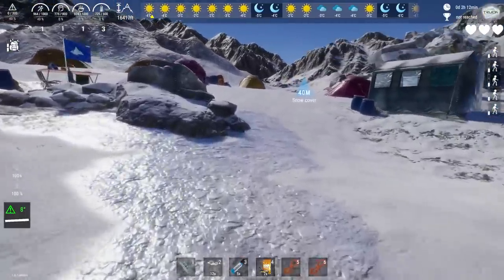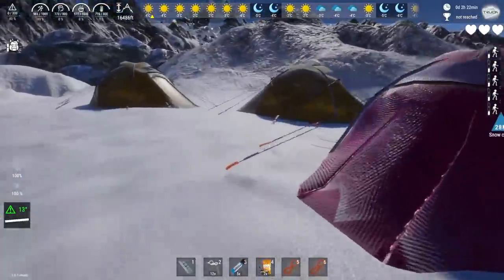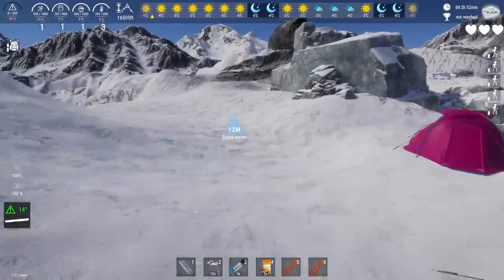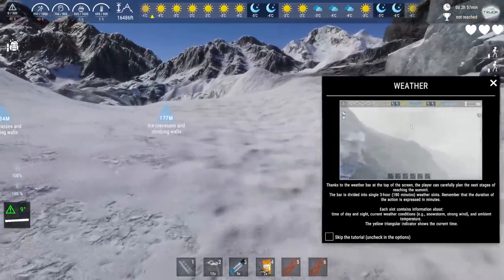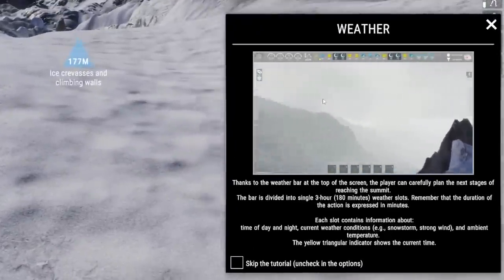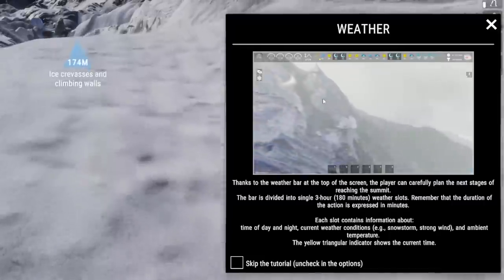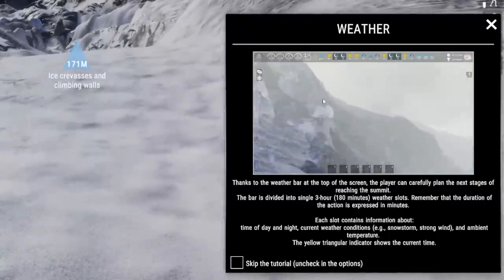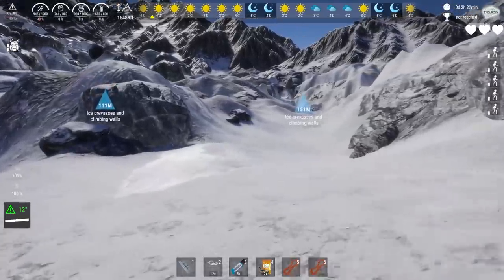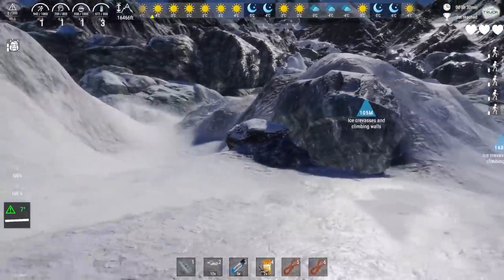We have lots of numbers there, and I'm assuming the harsher the terrain, the faster the numbers drop. We're just going to head up here and go to the snow cover, because time is ticking. You can see there is a timescale at the top as well. We have weather! Thanks to the weather bar at the top of the screen, the player can carefully plan the next stages of reaching the summit. The bar is divided into single three-hour, 180-minute weather slots. Remember, the duration of the action is expressed in minutes.